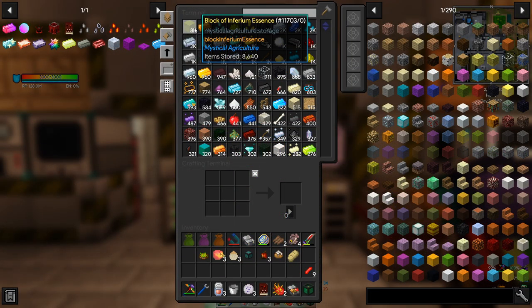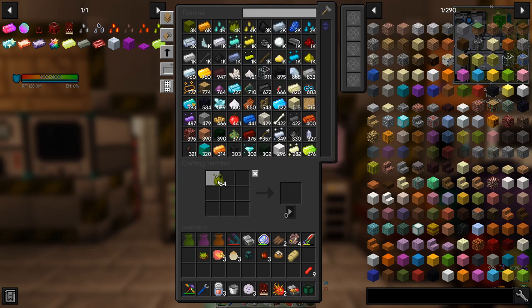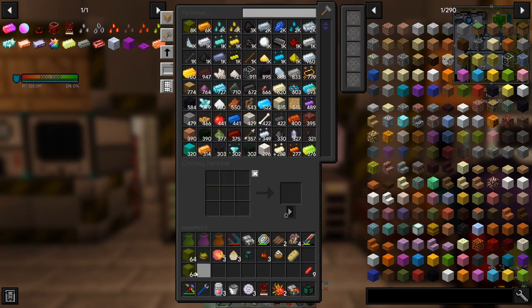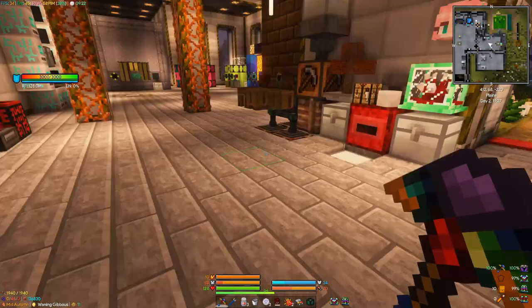We've got 8,000 blocks of infernium essence so that's going pretty good, and 4,000 blocks of infernium because sometimes that ends up in the system as well. Actually 9k of infernium essence and a bunch of those seeds which we'll sell at some stage.